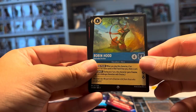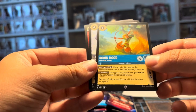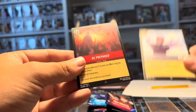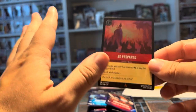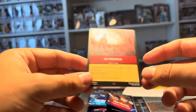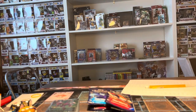We got a Robin Hood — that one looks a little different, is that a legendary? I'm not sure, I wish I knew this stuff. We got Hans and for the last card we got Be Prepared — I think that might be a rare. I might be butchering these, I'm so sorry. Very cool — let me know how I did, I'm gonna look up prices later. This is JJ's Cards, see you in the next video.